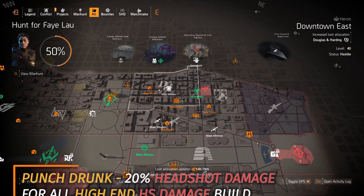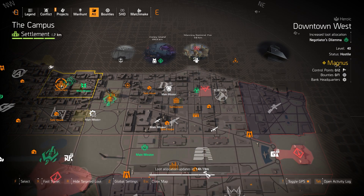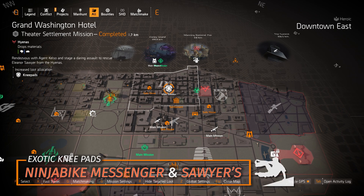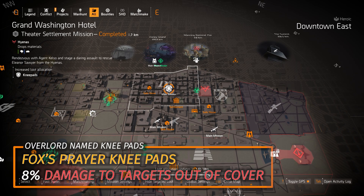Last couple: Douglas and Harding at Downtown East. You can farm that Punch Drunk Mask with 20% headshot damage baked in — there's also one at the theater of the campus this week. You'll need to reroll the third attribute slot, and weapon damage is at about 11%. Then knee pads at Grand Washington Hotel — a couple of exotic knee pads: Ninja Bike Messenger and Sawyer's, which are completely opposite. Sawyer's lets you stand still to gain 30% weapon damage 1% at a time. Ninja Bike Messenger gives instant reloads and bonus armor by doing cover-to-cover or vaulting. You can also farm Fox's Prayer knee pads with 8% damage to targets out of cover, which is definitely worth farming for.